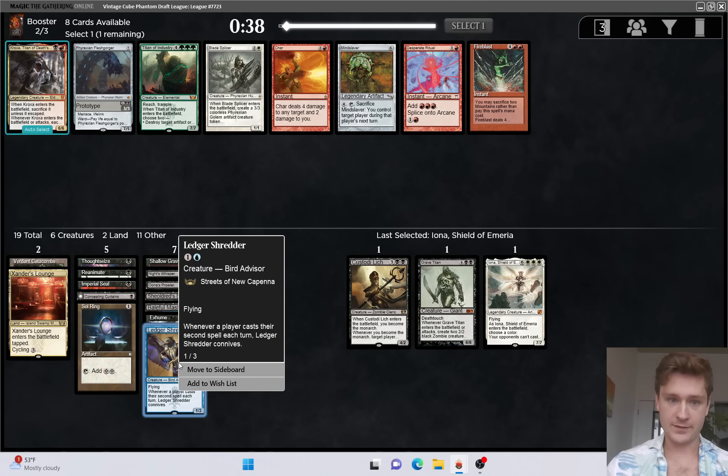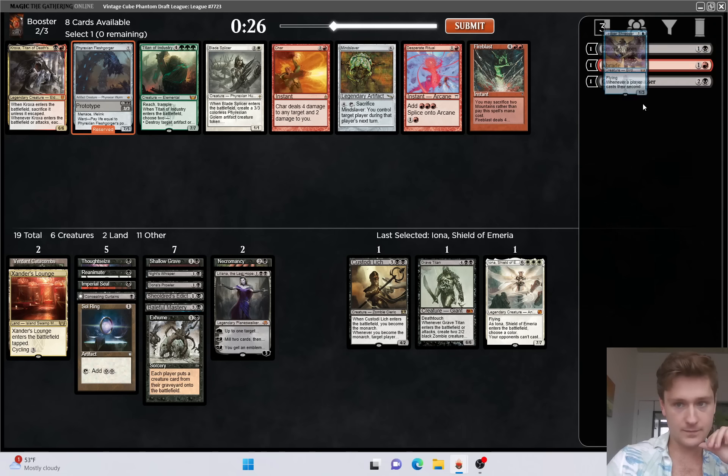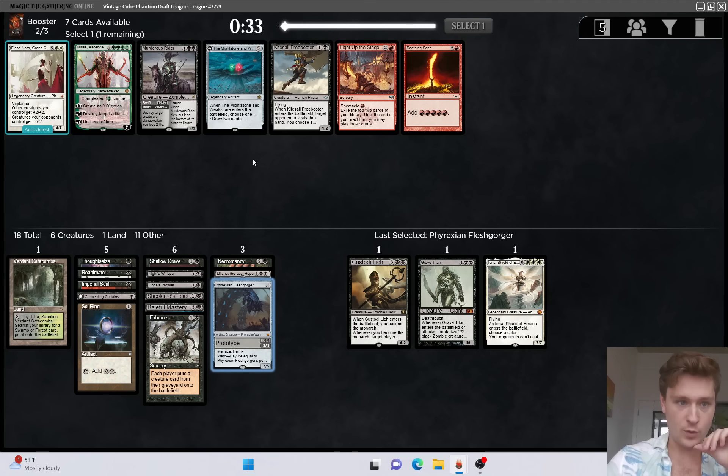Titan of Industry versus Phyrexian Fleshgorger is interesting. Titan of Industry is definitely a better card to reanimate, but Fleshgorger is hard castable. I think I actually like taking the Fleshgorger here. Both of these wheel - that's excellent. I'm going to take either one over Elish Norn.